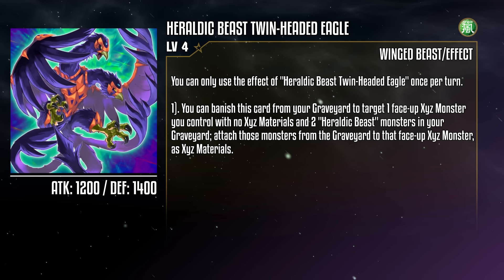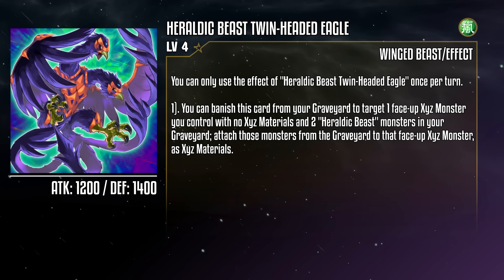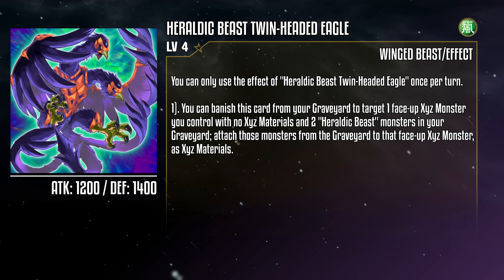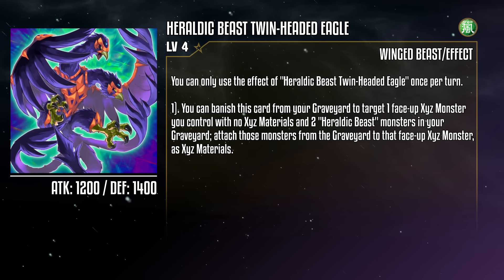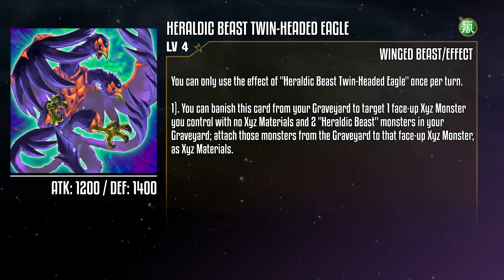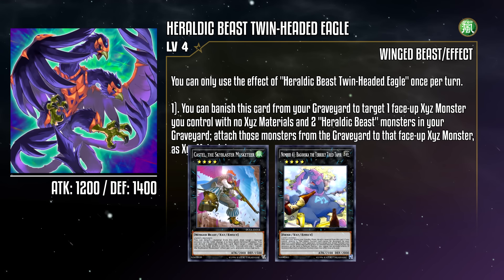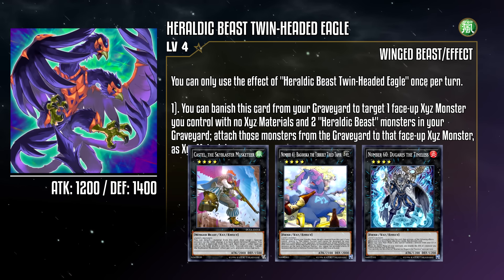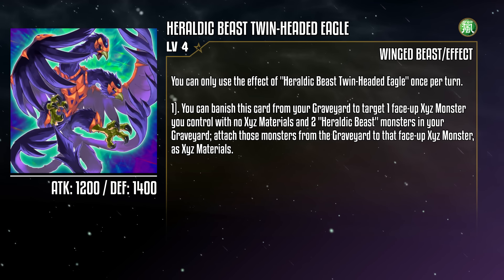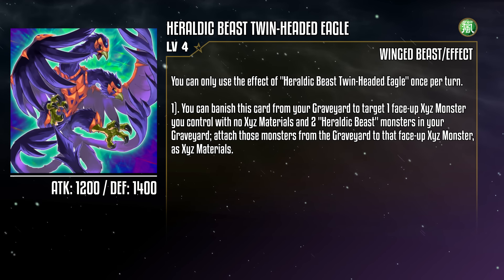Heraldic Beast Twin-Headed Eagle is a Wind Winged Beast monster with 1200 attack and 1400 defense, based on the double-headed eagle symbol. You can banish this card from your grave to target a face-up Xyz monster you control with no material, and two Heraldic Beast monsters in your grave to attach those monsters from your grave to that Xyz monster as Xyz material. This is one of the unique strengths of the deck, letting you recharge the material of any Xyz monster. Castell can get another removal effect, Baguska can stick around a bit longer, and you can even get more busted effects out of Dugarus. Getting this into the grave is a big priority in your early game to ensure you keep all your threats topped off.